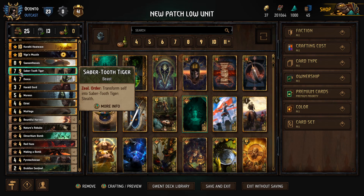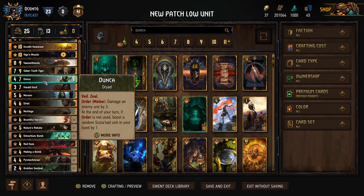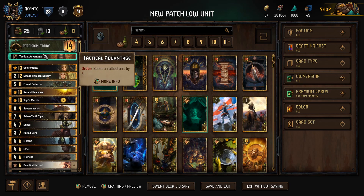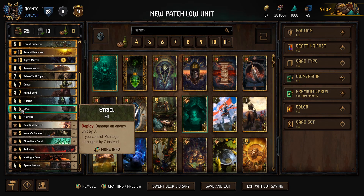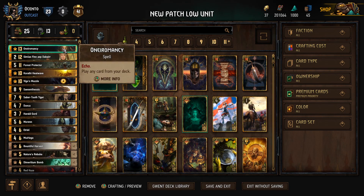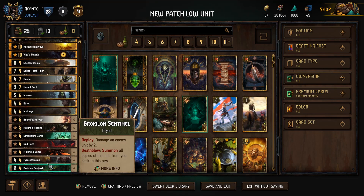Sabertooth Tiger is nice because we can transform it and get a passive ability doing damage if there's only one unit on their row. Opponents tend to play around this, so I have cards like Making a Bomb to split up the rows. It's a nice way to protect our points — I had one matchup against Traps where it was boosted from Dunca and survived a pitfall trap, which was great. Dunca boosts a Scoia'tael unit in hand by one each turn and has an Order to damage something by three. This is one of our few proactive plays, so I really like having Dunca here.